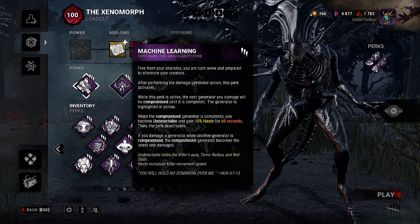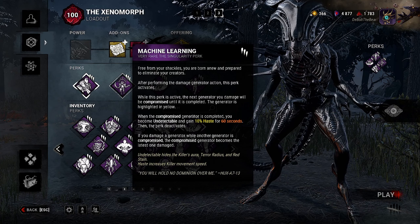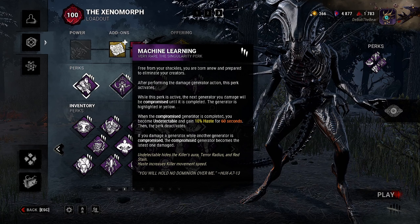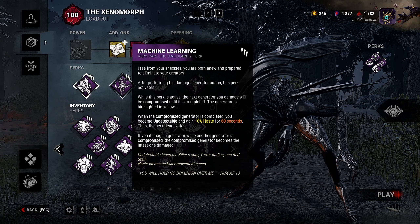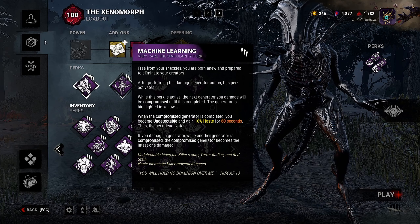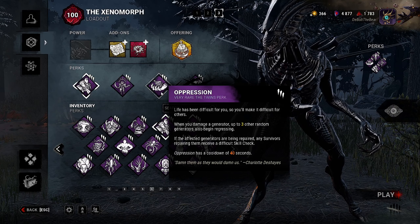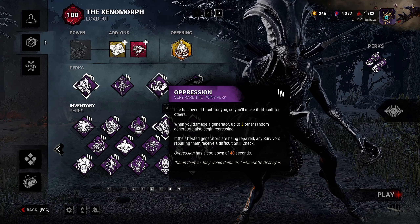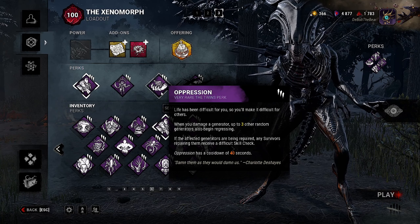Now for the perks that got changed — Machine Learning: after performing the damage generator action, this perk activates. While active, the next generator you damage will be compromised until it is completed, highlighted yellow. When the compromised generator is completed, you become undetectable and gain 10% haste for 60 seconds, then the perk deactivates. I think the duration got increased — you're undetectable and faster for longer. Then Oppression: when you damage a generator, up to three other random generators also begin regressing, and any survivors repairing them receive a difficult skill check. Oppression now has a cooldown of 40 seconds — that got buffed, the cooldown got lowered.